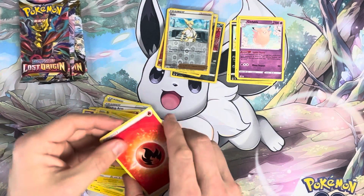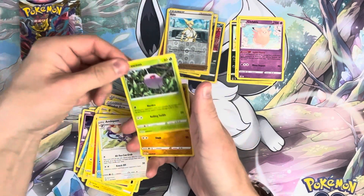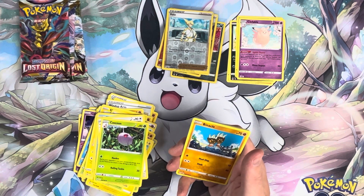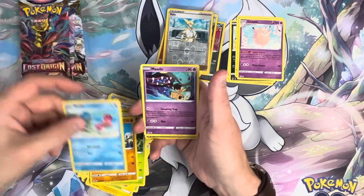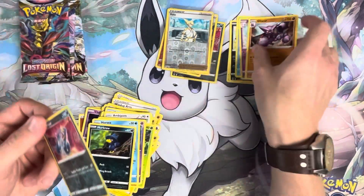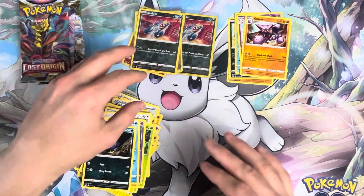Pack five — got Fire Energy, Ambipom, Cascoon, Binacle, Shellos, Mawile, Horsea, Murkrow, Seviper, and a Gligar. Jeez. Just Seviper — it's very common.